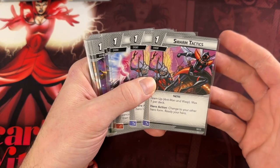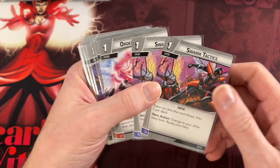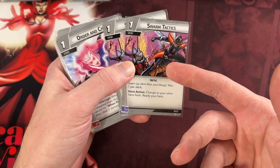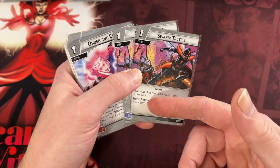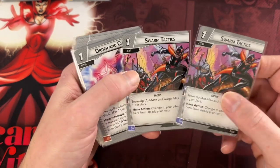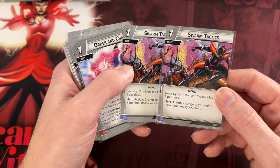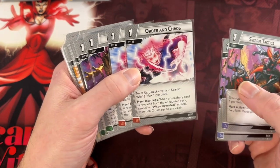I sort of completely forgot some of these existed when I was doing my deck building examples. When I was building that Protection Ant-Man deck for multiplayer, if I had remembered there was such a thing as Swarm Tactics I would have at least mentioned it — in a multiplayer game these can be really nice if one of the other players is Wasp. These do still work with your signature ally, so if you're playing Ant-Man and you get Wasp on the table you can play this, change to another hero form, and ready your hero. These are all pretty good effects; I just don't typically use them in solo so I sort of forgot they existed.